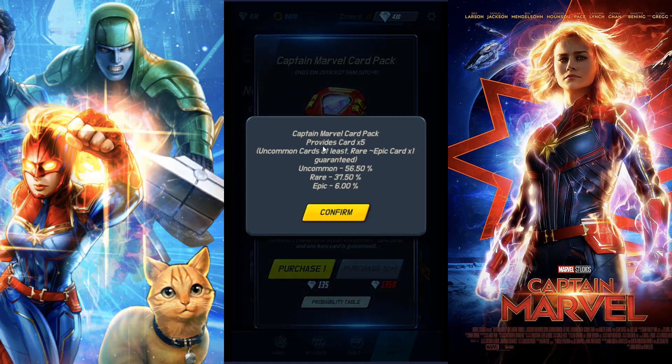So what are the chances of getting these cards? The pack provides five cards. You get at least one rare or epic card guaranteed. Uncommon is 56%, Rare is 37%, and Epic is 6%. Let's see what we get.